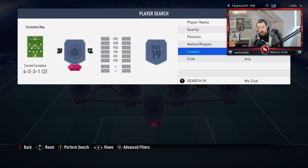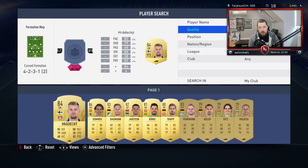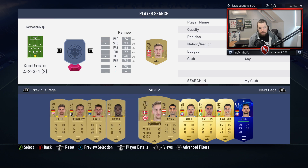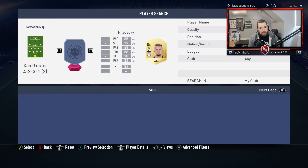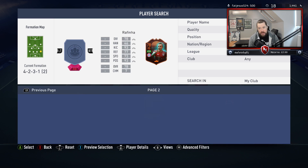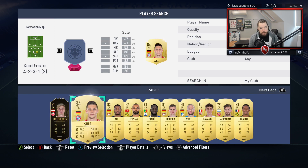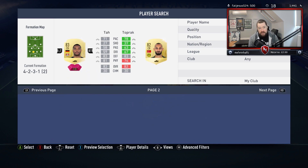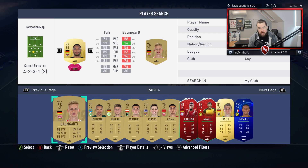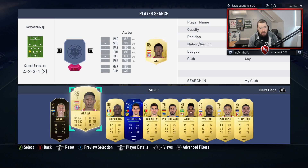We need an 85-rated squad with only 70 chemistry, same nation, max five Germans, minimum three. So let's go to the Bundesliga and see what we've got. I've got a whole bunch of untradables. We'll pop in Radecki at goalkeeper, in at right back — I was hoping for a Kimmich but I don't have one. We can put Sule and Tart in at centre back.